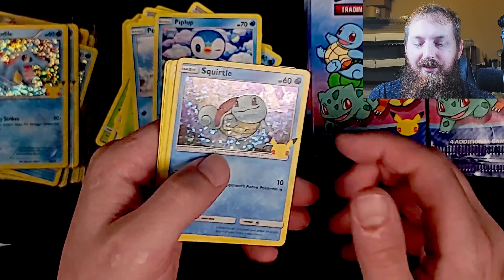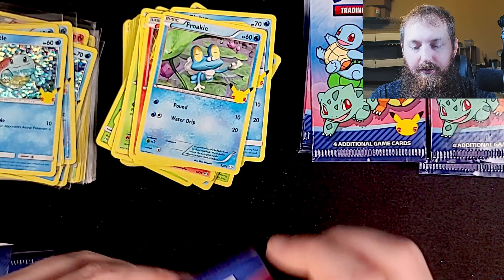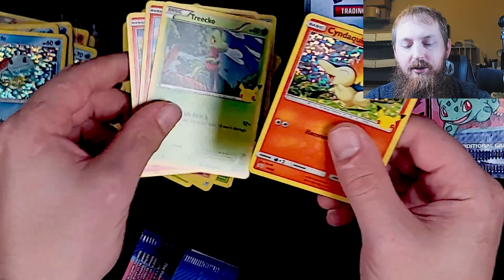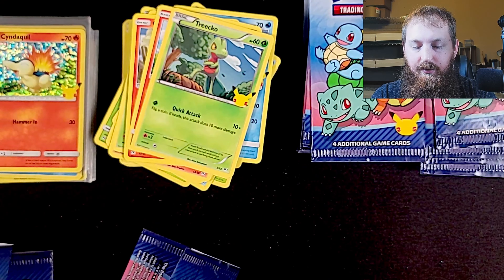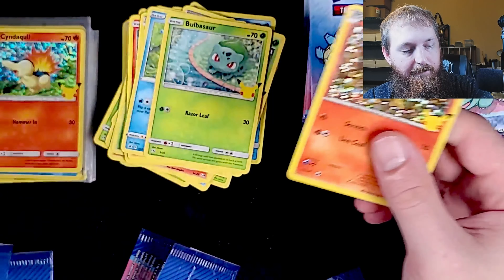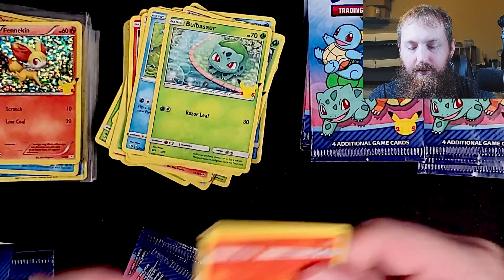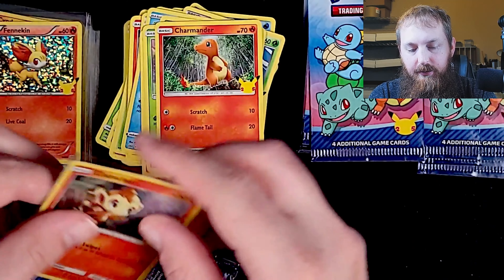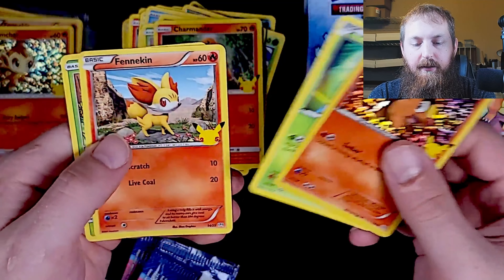Froakie, Tepig, Turtwig, and a Cyndaquil — holographic and non-holographic — and we got a Chimchar. Another holographic Fennekin, Bulbasaur, Sobble, Torchic. Chimchar, Charmander, Chikorita, Litten. Tepig, Snivy, Fennekin, Turtwig.